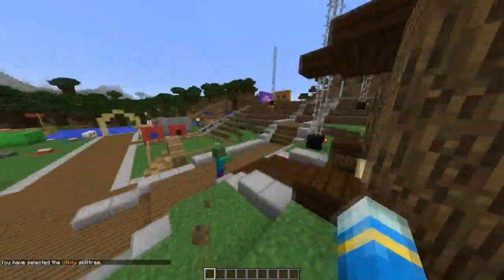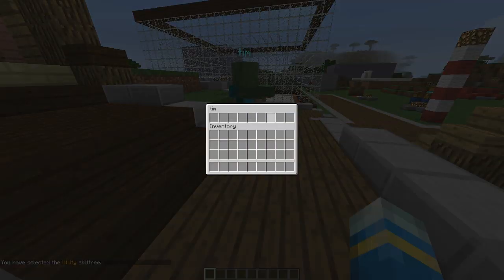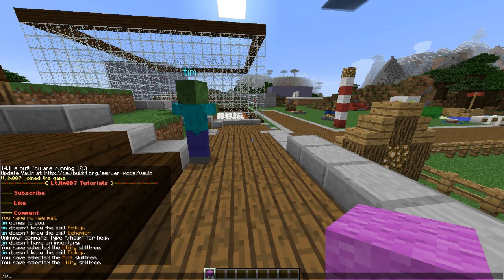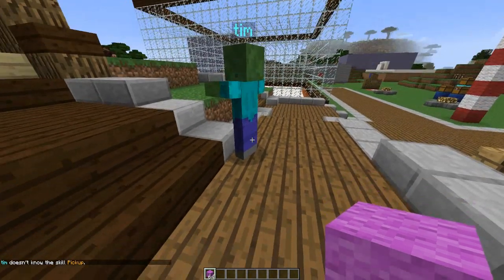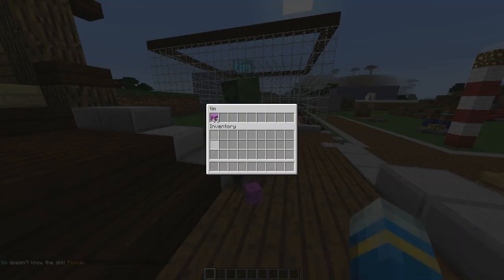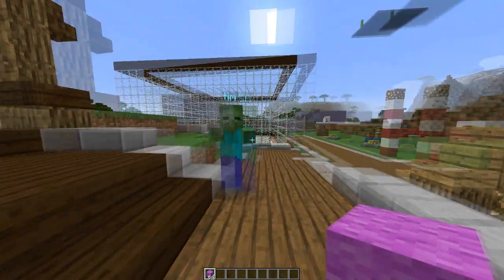By selecting the utility skill tree, you can give him an inventory by doing PI. So this is what he's got inside him. And when he's unlocked the pick up skill, you can do PP and he will pick stuff up. But that doesn't really apply to him at the moment because he needs to rank up. So you can use him like a mule — store stuff in him — which is pretty cool.